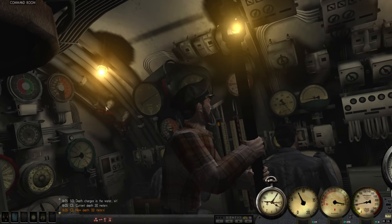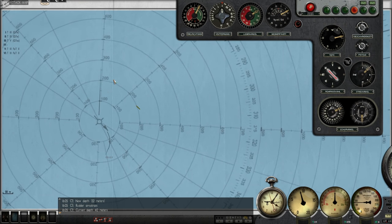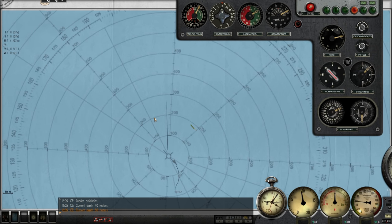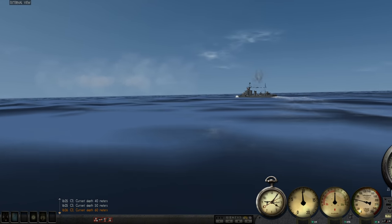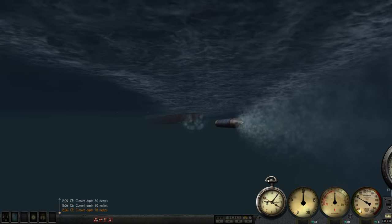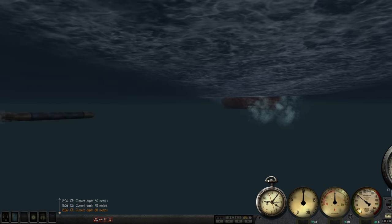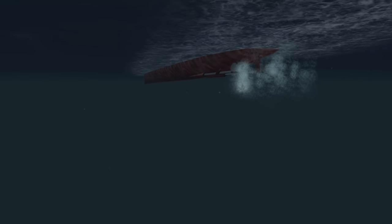Okay, keep dropping down, rudder amidships. Just want to be sure that torpedo doesn't come for us — doesn't look like it is, it's going for the destroyer. This thing is going to be our savior. Let's watch it — torpedo running for the target, looking good. Oh, perfect. And she's done!